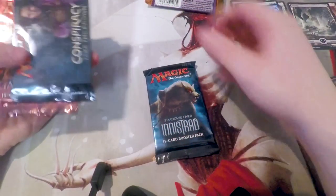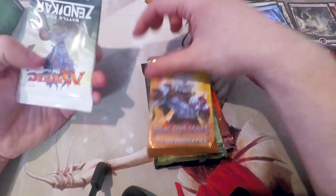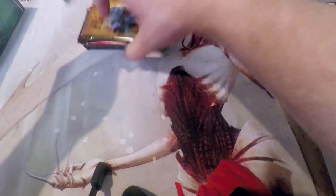Let's see what packs we got: Shadows over Innistrad, Conspiracy, Gatecrash, Theros, Dragon's Maze, and Battle for Zendikar. Unfortunately, the most exciting pack out of here is probably Conspiracy, at least for me, and there's really nothing all that exciting.